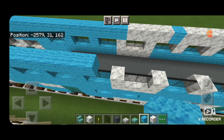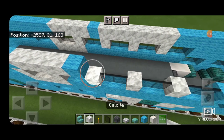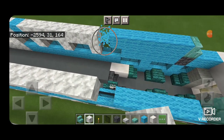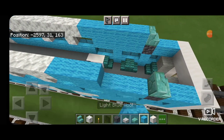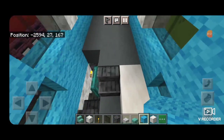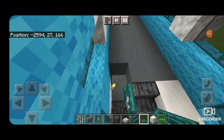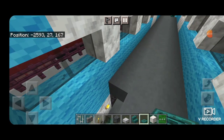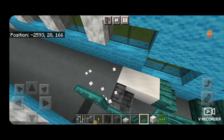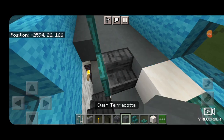Go over to the other side and copy the pattern across the top: light blue wool all the way, four calcite, one light blue wool, seven calcite — extending out one more calcite on each side — then light blue wool to fill in. Come inside the end in front of the stairs, put a temporary block, close a trap door on the side to continue the railing up, and delete the temporary block. Delete the one next to the stairs so it matches the floor and put in cyan terracotta.